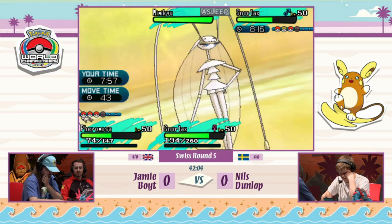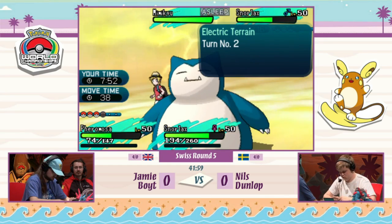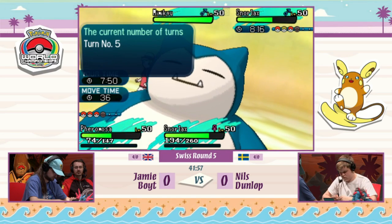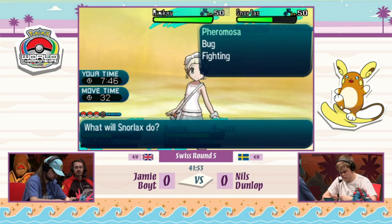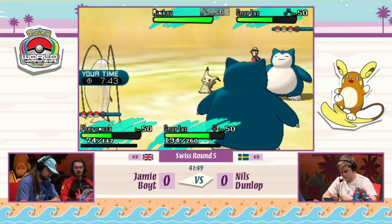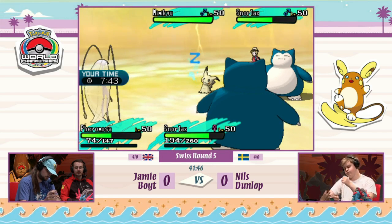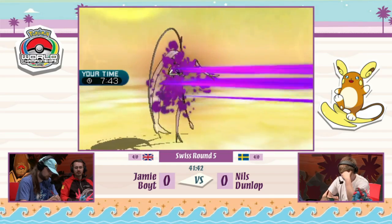Nils really needed Mimikyu to wake up that turn to pick up the knockout on Pheromosa, because now Snorlax — even though it got the Belly Drum off — is being threatened by Pheromosa. It doesn't matter if Jamie's Snorlax had Belly Drum up as well; as long as Pheromosa were gone, Nils's Snorlax could pick up the KO on Jamie's Snorlax before it could even move. But Mimikyu is still asleep and cannot move.